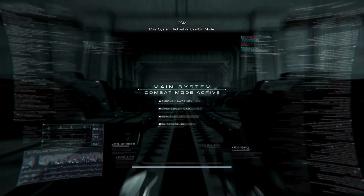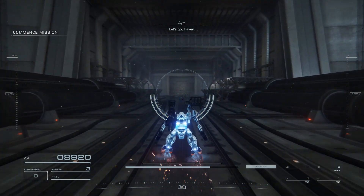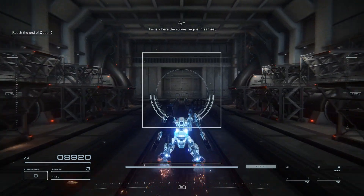Main system. Activating combat mode. Let's go, Link. This is where the survey begins in earnest.